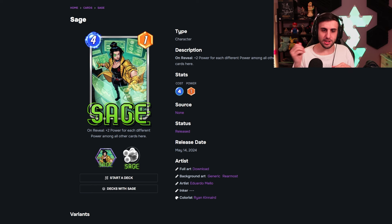Moving on, we have Sage. She gets plus two power for each different power value among all other cards at the location — and I believe this counts your opponent's side too. In theory she can play for around 15 points, but you need different power values everywhere, which is situational. You can't really control what your opponents do. You could try to set things up with Polaris or Arrow, but for the most part I look at this as a slightly different version of Captain America — can play for a lot, but very situational.